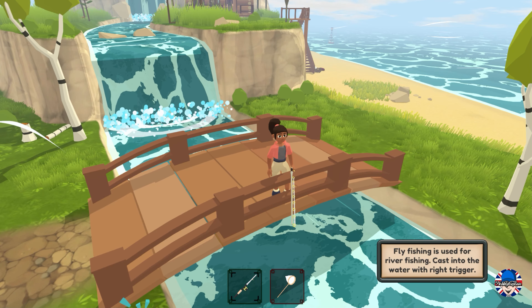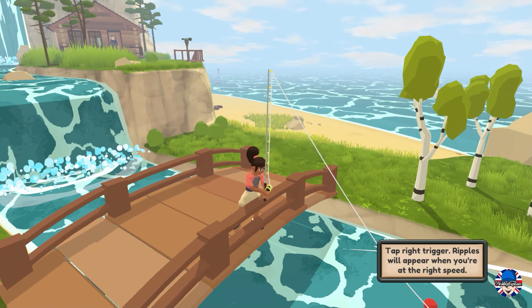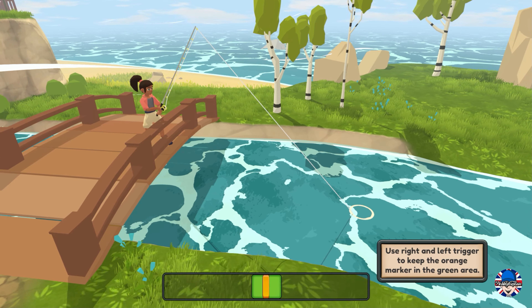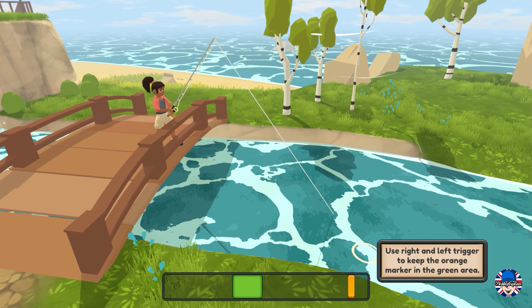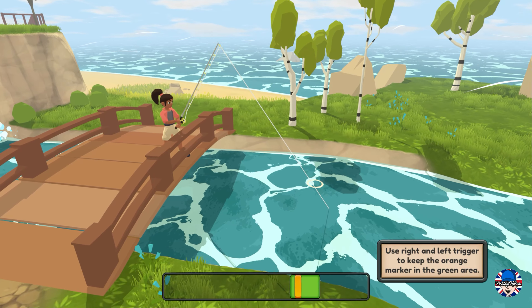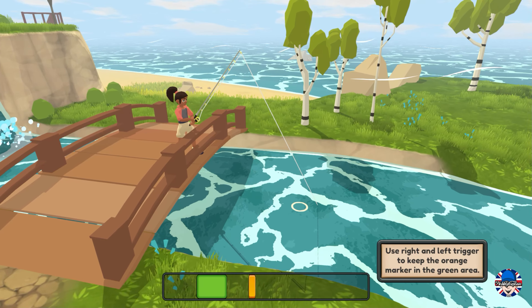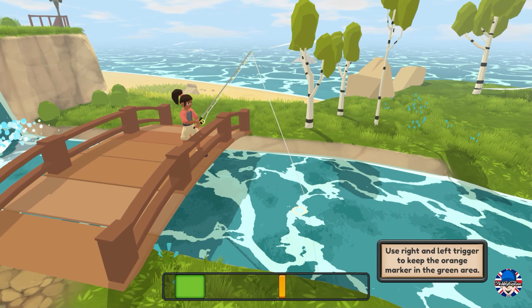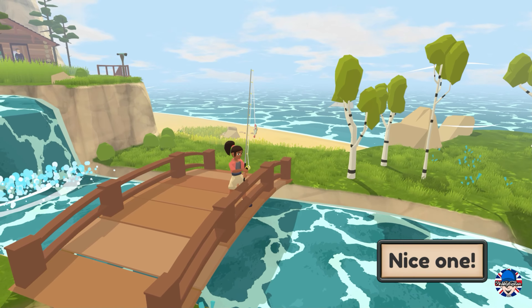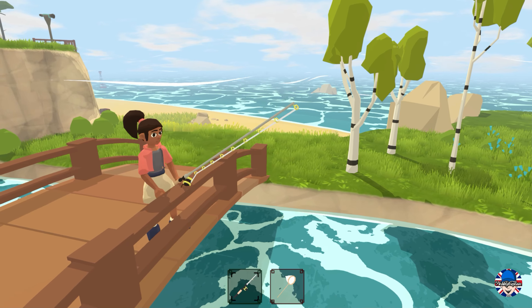I wasn't disappointed in fly fishing overall, but I found it the most difficult mini-game to actually do and it took me a while to master it. The mini-game has you trying to keep the green or yellow icon on a slider together - it's quite difficult. Once I did it I caught a fish, but I was a little disappointed - it turned out to be a minnow. A minnow, really!